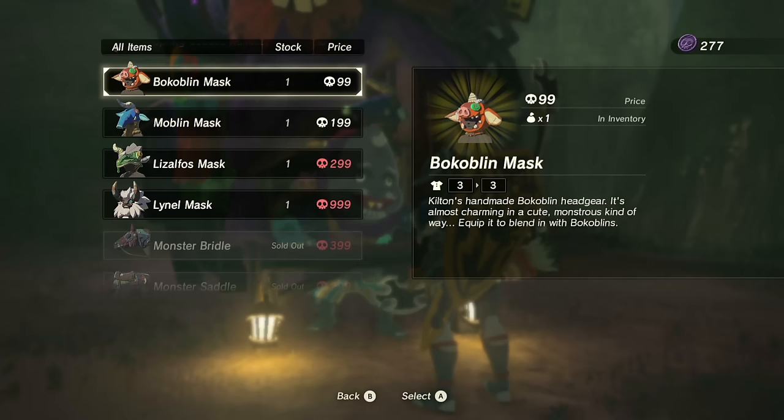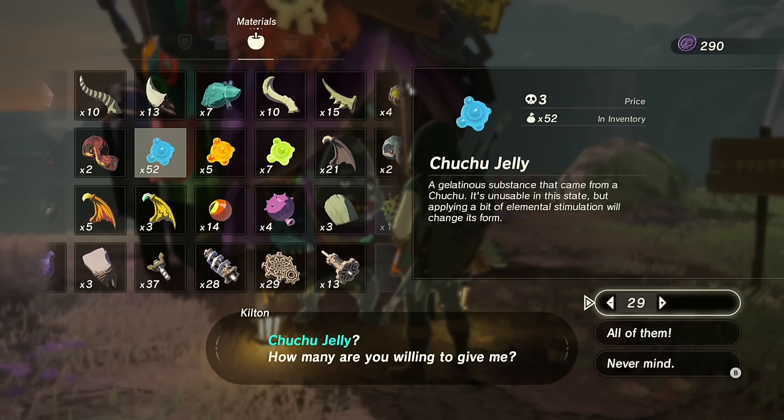Hit him up and he'll sell you some pretty nifty gear such as monster masks. The catch is that you'll need to convert monster parts into his own currency called Mons. The more rare the monster part, the more Mons he'll give you.